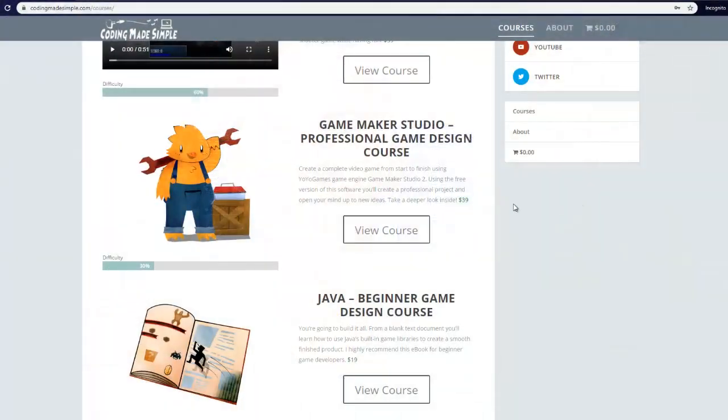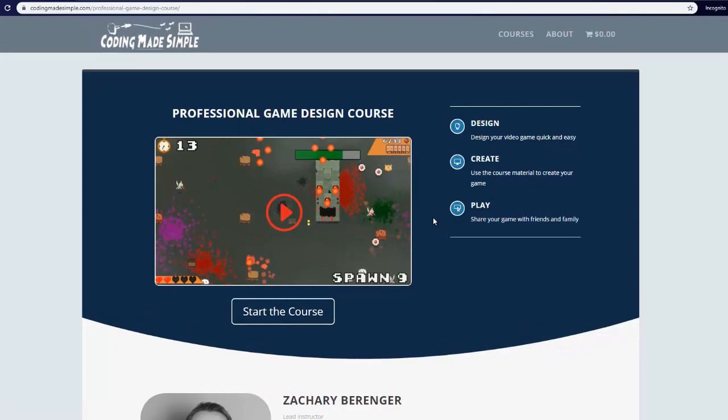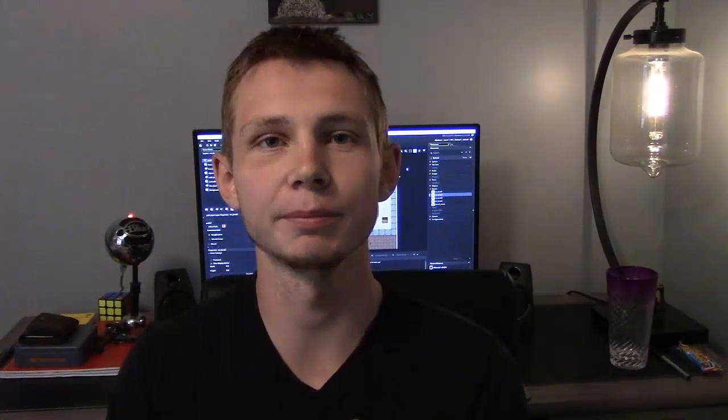All of the So Much Blood assets that I'm using are now available on Coding Made Simple's Professional Game Design course. I have over 700 assets included in that project, and I want to add more to it too. So I'm going to start adding sounds and different things, updating the project as I go along. You can find that in the description.